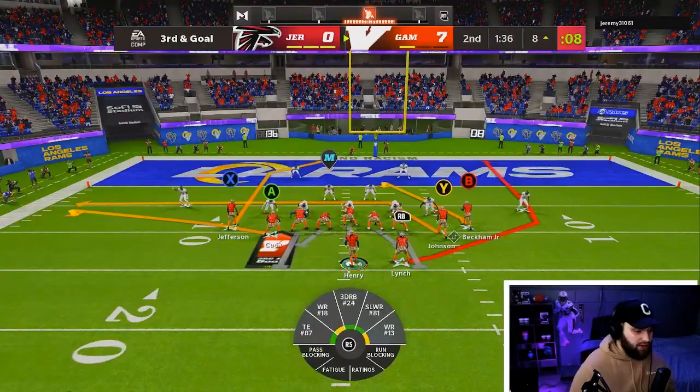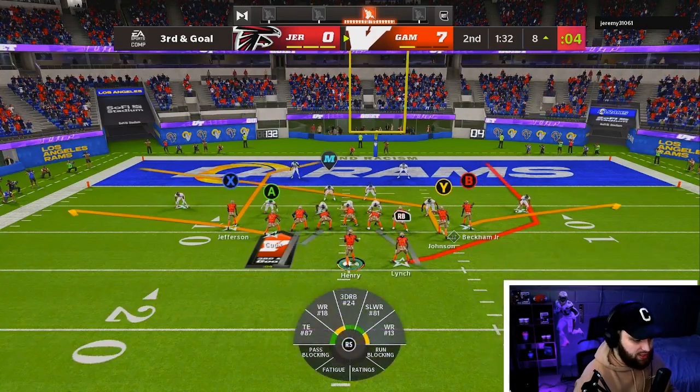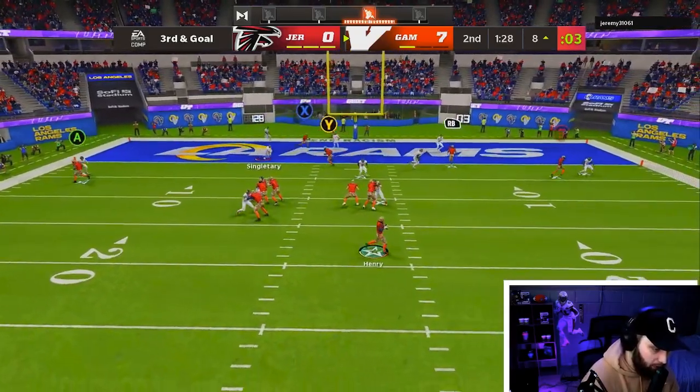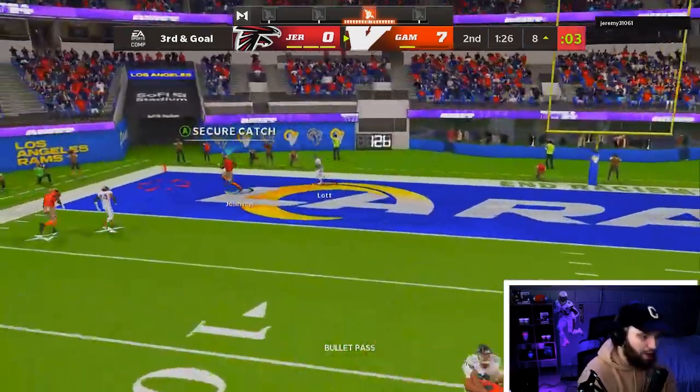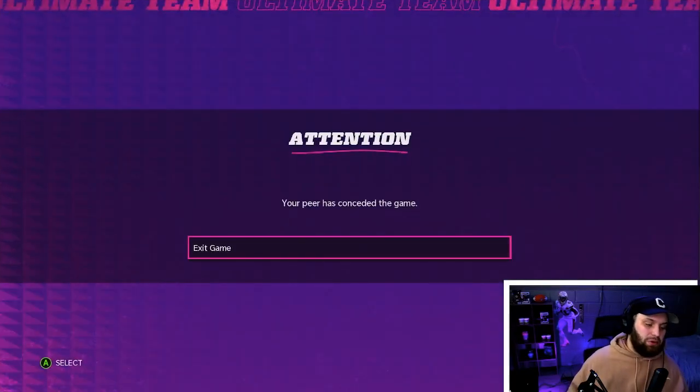Here we go, nice little run up the gut — we got it! Marshawn is literally getting hit by ghosts. A toss in goal line — no way we don't get to the outside. This guy might go down as the best player of all time. The ghosts are literally hitting us in the backfield. Looks like we're gonna have a wide open receiver — we'll just take that. Looks like he is gonna be out of here after that one.